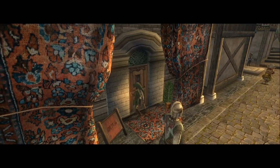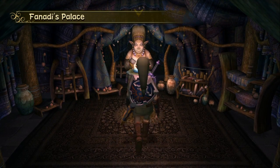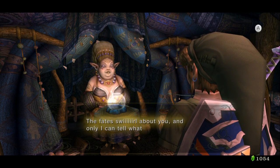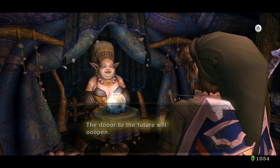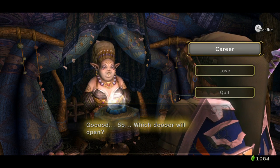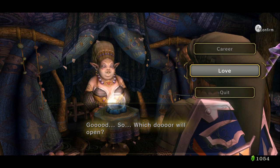I'll show this off at least once. This is Fanati's palace — she's a fortune teller. What she will do is tell you where you need to go next if you choose one option, or she can tell you where a heart piece is if you choose the other option. If you choose 'career,' that's for what you need to do next, story-related. And 'love' is heart piece-related.